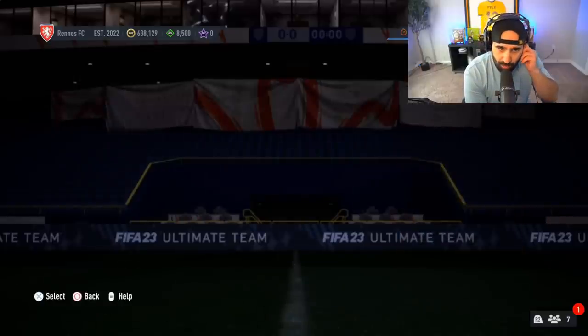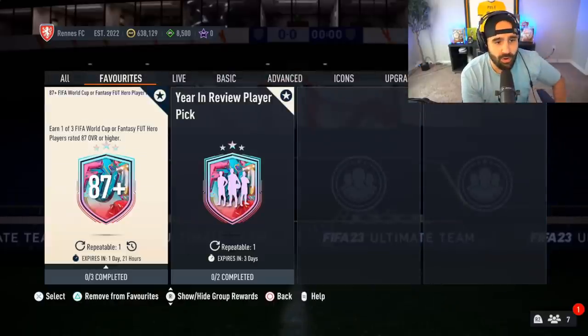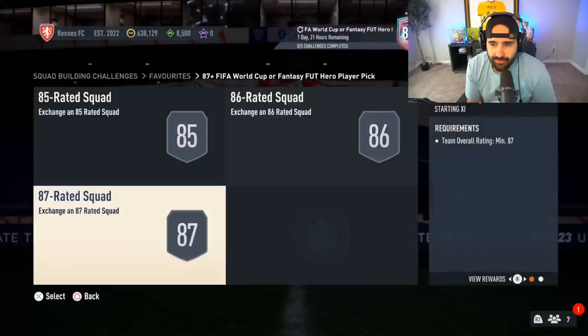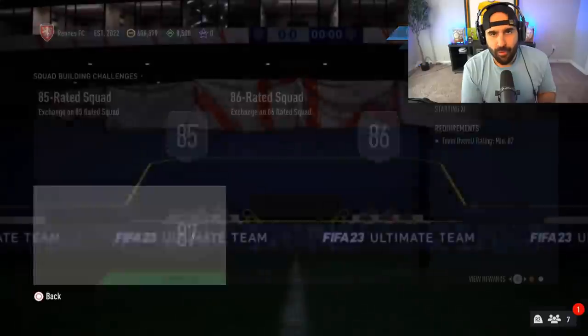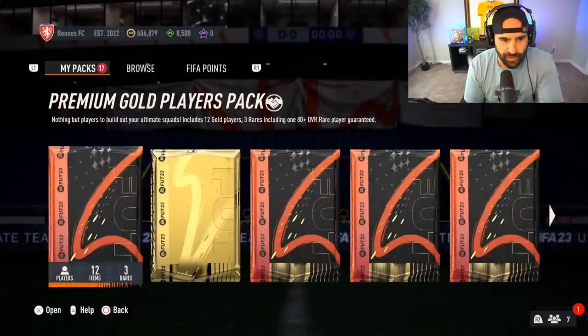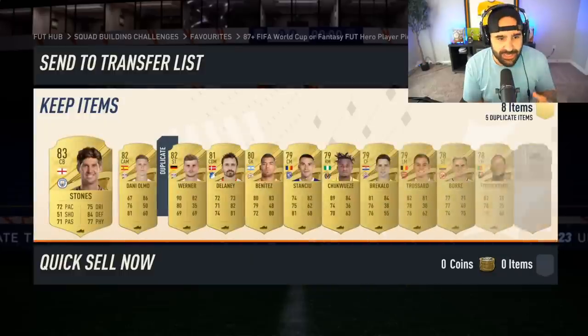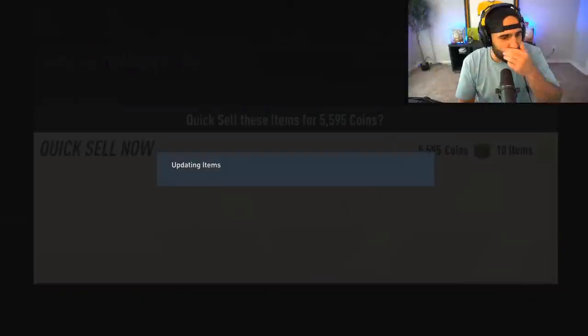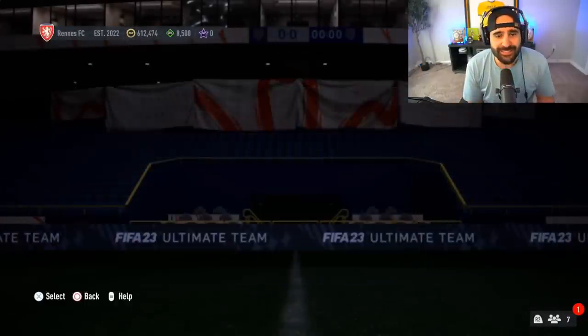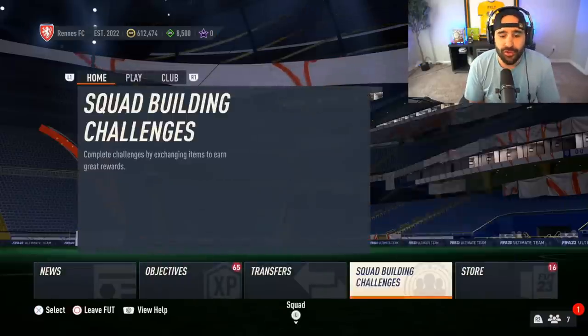Next SBC is probably going to be the World Cup 87 World Cup Fantasy Hero player pick. I think I'm going to go with that — it's kind of expensive but I think we're going to bang this one out. One thing I want to remind everyone is that this promo is really going to rinse your coins before Team of the Season and rinse your fodder. They are going to drop a lot of awesome SBCs over the next week during this promo, SBCs that are going to make you want to complete them, because they want to get your fodder out of your club as quickly as possible.